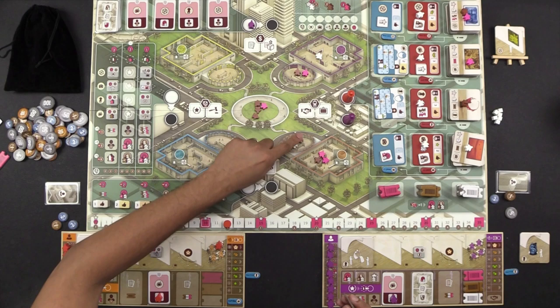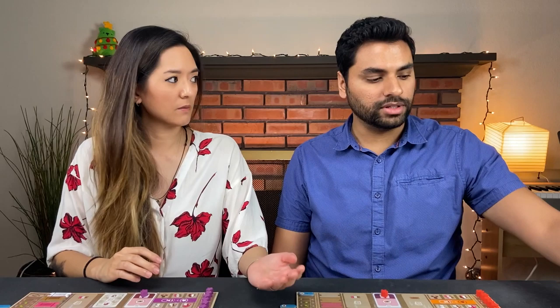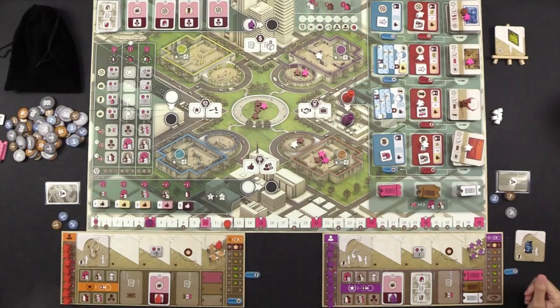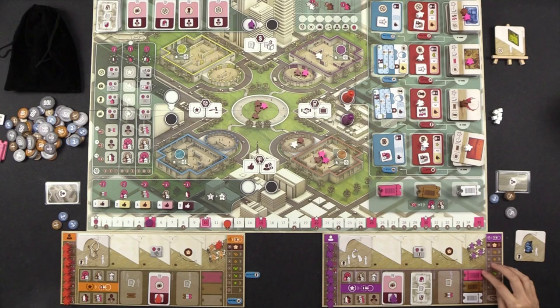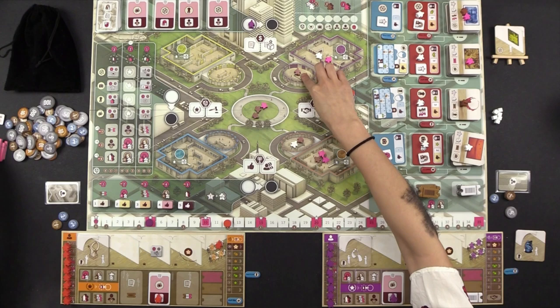They notice a rules error — tickets that were spent should go out of the game, not back to the supply. They correct this, removing one white and one pink ticket that were wrongly returned. This is important because depleting ticket stacks is one of the end-of-game conditions. Monique takes her kicked out action: she spends a pink ticket to move her pink meeple into her gallery, then spends two brown tickets to move an investor from the plaza all the way into her gallery.